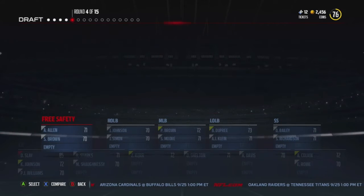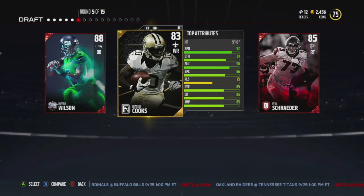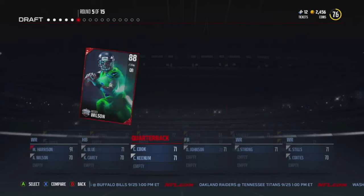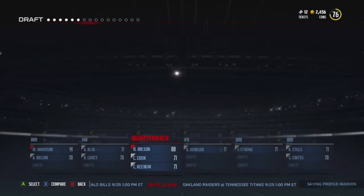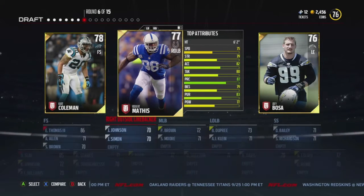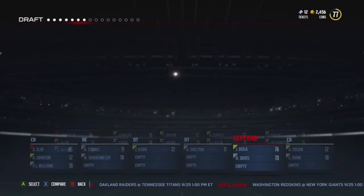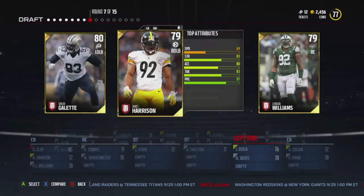Right here we're going to go with Earl Thomas at free safety, and then we're going to go with the quarterback, Mr. Russell Wilson. Thankfully we didn't take Tony Romo because then we got Russell Wilson. We'll go with Joey Bosa just because there's not too many great left and right ends.